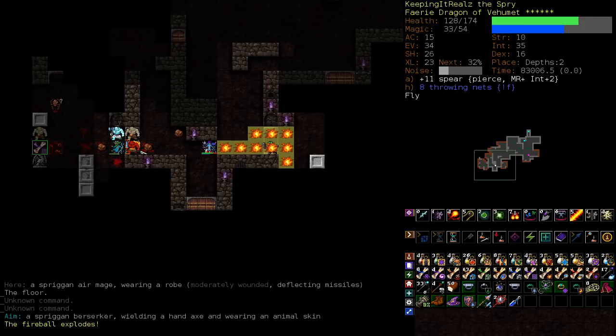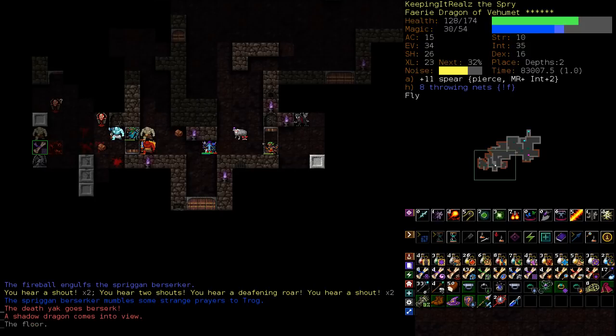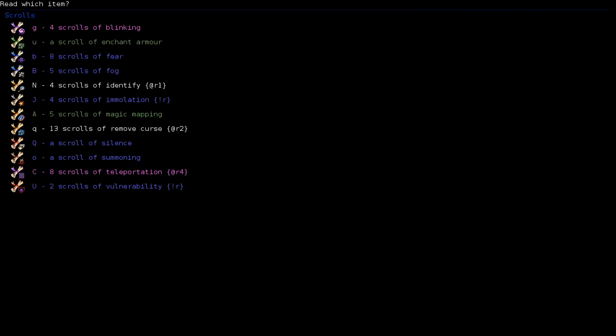Good tip with Spriggans — they rely on their evasion, but fireball can't miss. I'm also afraid of the Flayed Ghost here, because he can flay us, which is gonna start taking our magic points away. So this is extremely bad. So what could we do here? We could read one of our scrolls of blinking and say this situation is so scary that we just need to start heading back up towards the stairs.